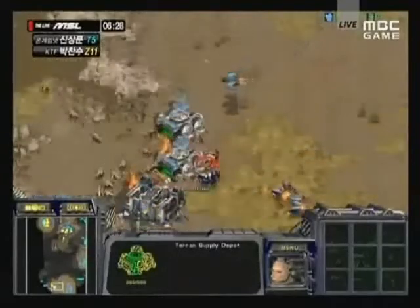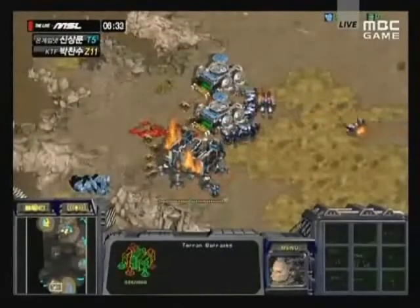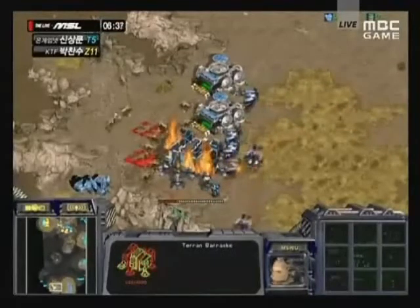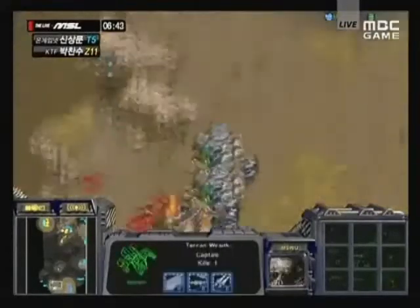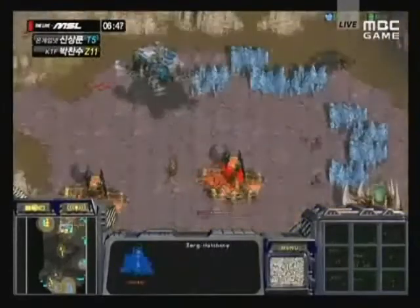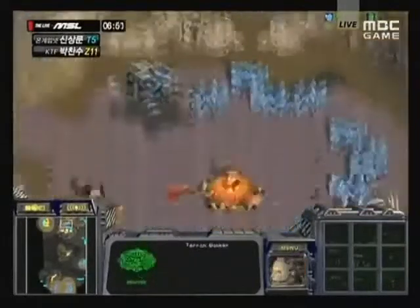All that's stopping the attack is this wall-in, and if Lita doesn't get SCVs to repair those supply depots right away those zerglings are just going to tear everything apart. But the SCVs are repairing those structures - tremendously exciting game. That wraith is making life hard for the zerglings and the problem is those zerglings just have nowhere to go - the wraith is just all over them.